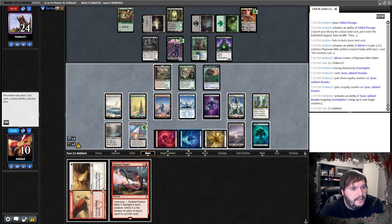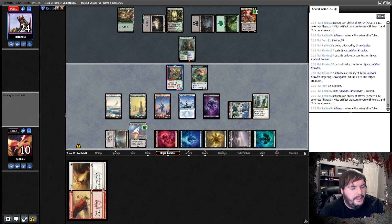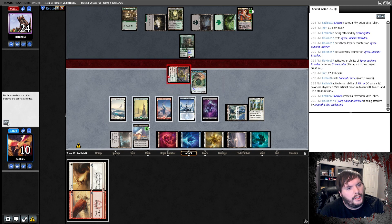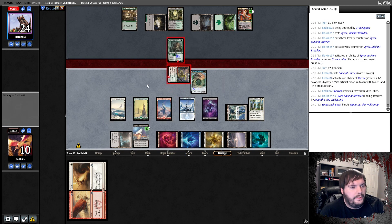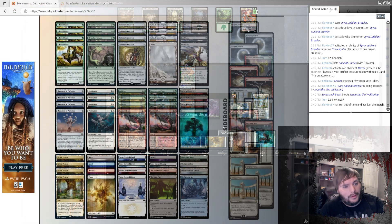Down to 10. Tyvar untaps the two-two — Radiant Flames! That's perfect, get rid of the board, make a one-one, go to combat, hit Tyvar — that's fine, he trades. He runs out of time, so two and one with the deck. Both timeouts — pretty sweet. It crashed — classic MTGO. Let's get into the wrap-up.